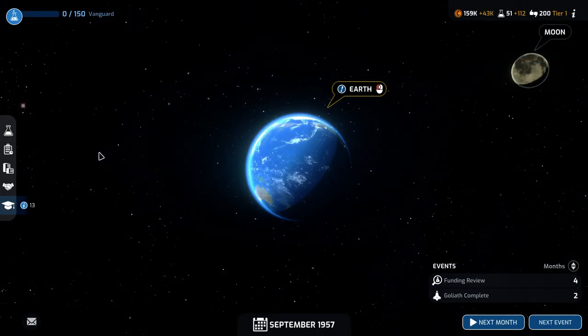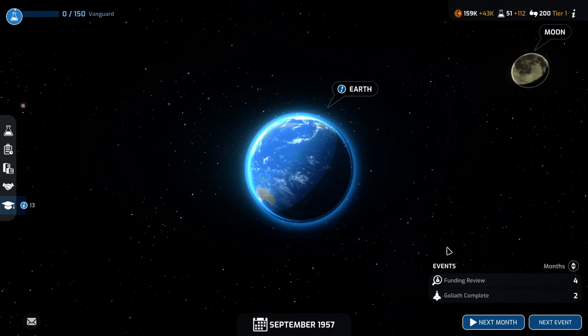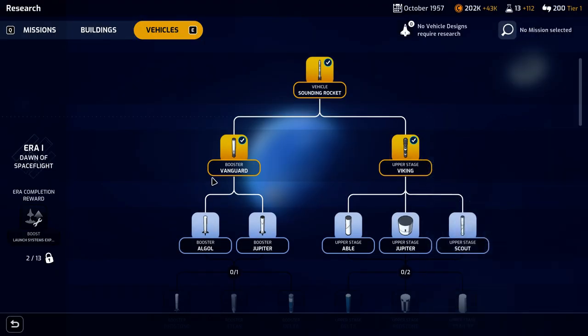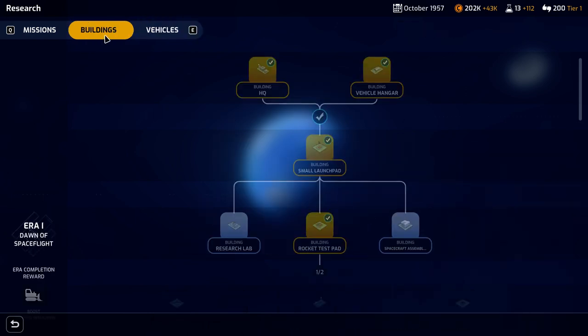Can we actually go ahead and do another mission at the same time? No, we can only do one mission for now. Let's go to the next month. Research on that upper stage is complete — now we could go into the other research, but I think it's going to be okay to just delay that slightly.